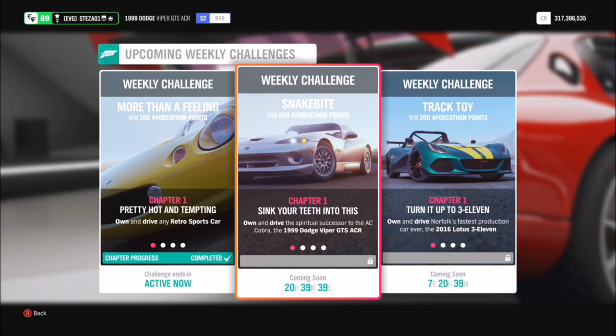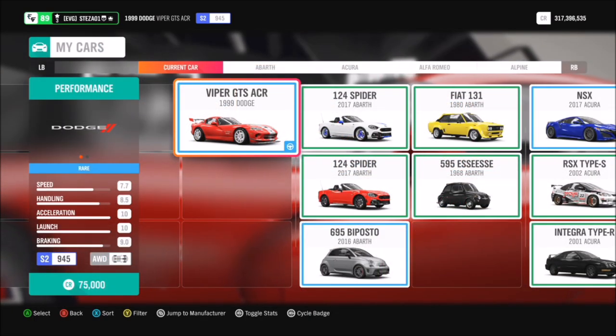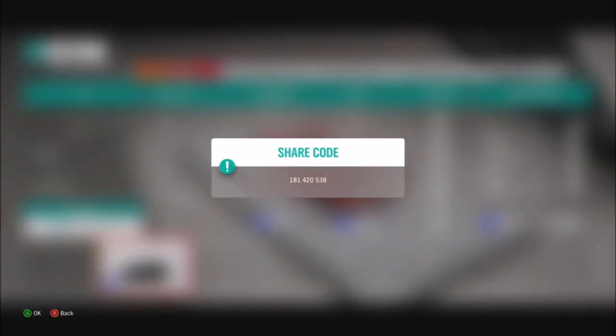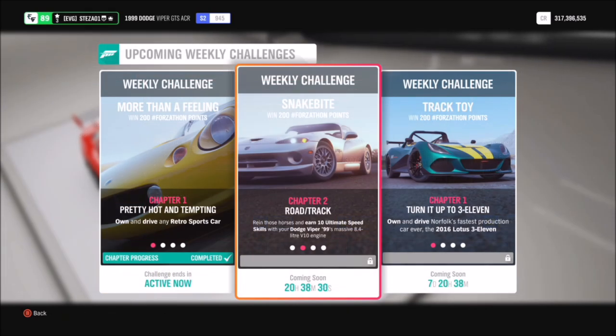To start with, it wants you to hop in a 1999 Dodge Viper GTS ACR. This car can be picked up in the auto show for 75,000 credits, which is relatively cheap, and of course you can find it in the auction house for a bit cheaper. I've also created a tune for you guys to use — it's called S2 and the share code is 161420538.